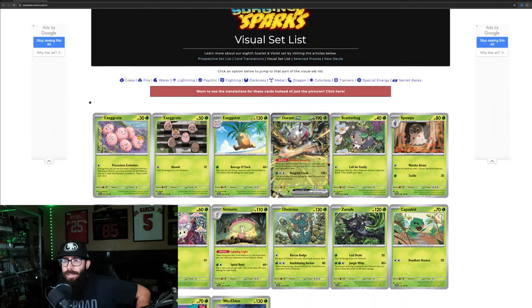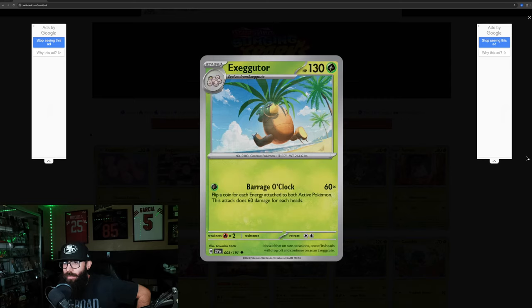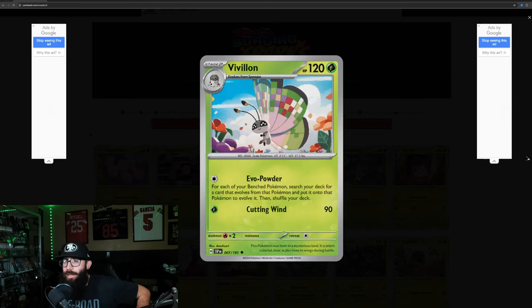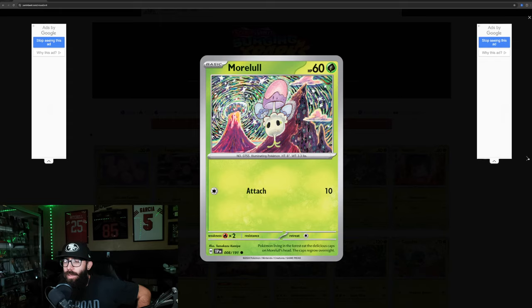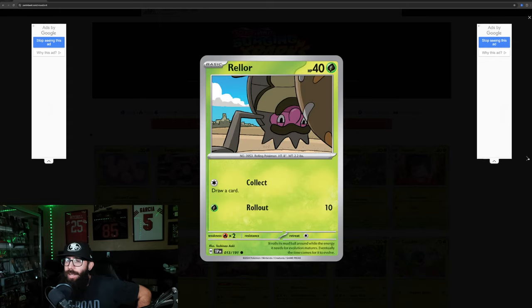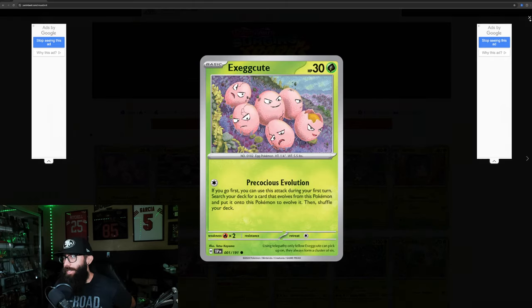Grass types are the last ones: Exegcute, Exegcute, Exeggutor, Kevin Durant, Scatterbug, Spewpa, Vivillon, Morelull, Shiinotic, Dhelmise, Zarude, Capsakid, Scovillain, Rabsca, Wo-Chien. And back to Exegcute — those are the grass types.